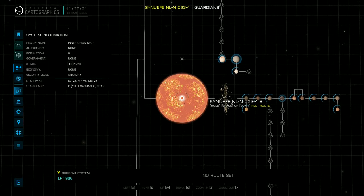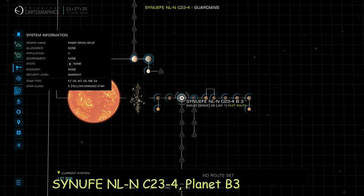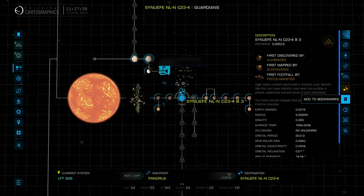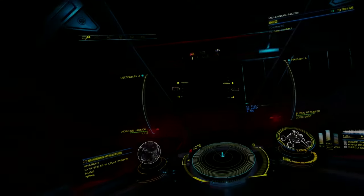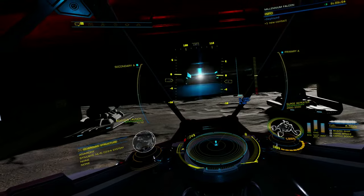This is the system we need to head out to, and more specifically at this planet. We have arrived, and now we can choose which SRV we want to take. My personal favorite is the Scorpion, as it will do better in combat against the guardian sentinels.